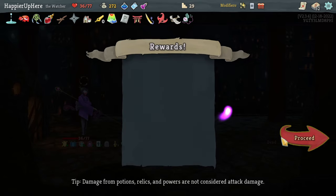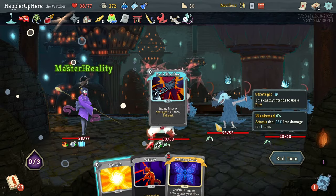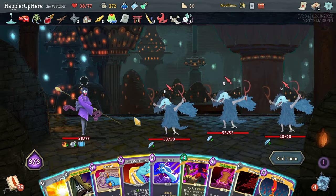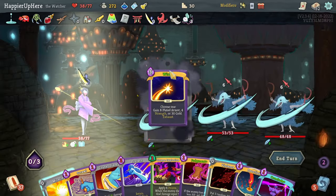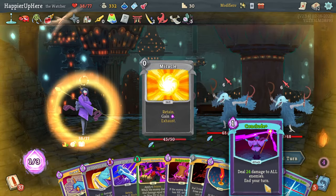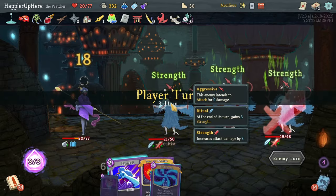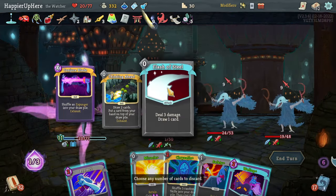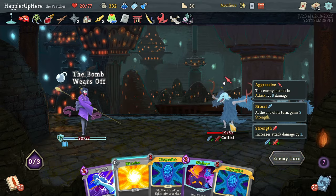Lightning, Protect, Leap - I already have a Protect, let's take the Leap. Got the Cultists - probably want to do the Bomb, Master Reality, and Dark Shackles. I have to be careful - the Bomb might kill here. I would like to Omniscience the Wish if I can. I can Secret Technique the Omniscience and then use it to double-play the Wish. Let's try to Conclude - I'll take 24 damage, not bad. Let's do Miracle, Conclude. Time-wise I'm already at 33 minutes so I might have wasted a lot of time in that last fight.